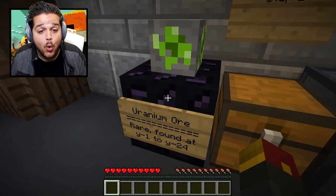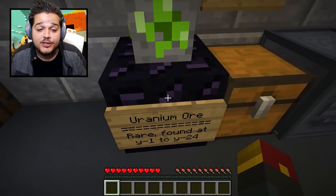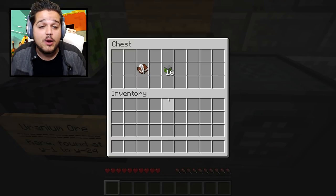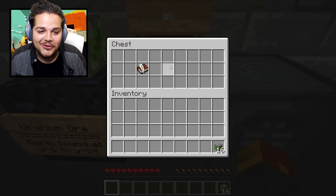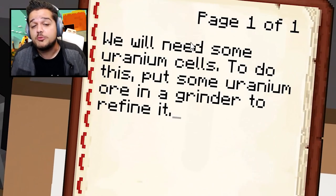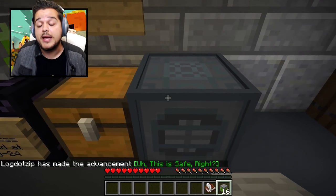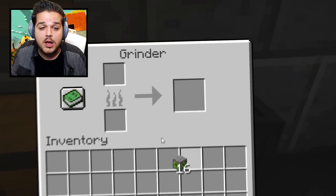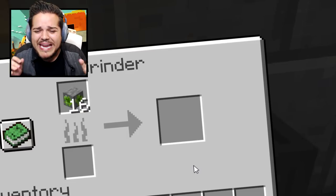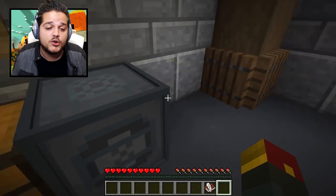Step one: uranium ore. This is an actual ore that you'll start to see spawning in your Minecraft worlds if you install this data pack. You can find it between Y equals 1 to 24, so it's a rare ore — you've got to dig pretty deep for it. We're going to go ahead and furnace-ify them. This book says we're going to need some uranium cells. In order to do this, we need to put uranium ore into the grinder to refine it. Put the ore inside, wait patiently, and listen to the sounds. It's grinding. And then behold — we have uranium ingots. We're going to let these continue to stack up in the grinder.